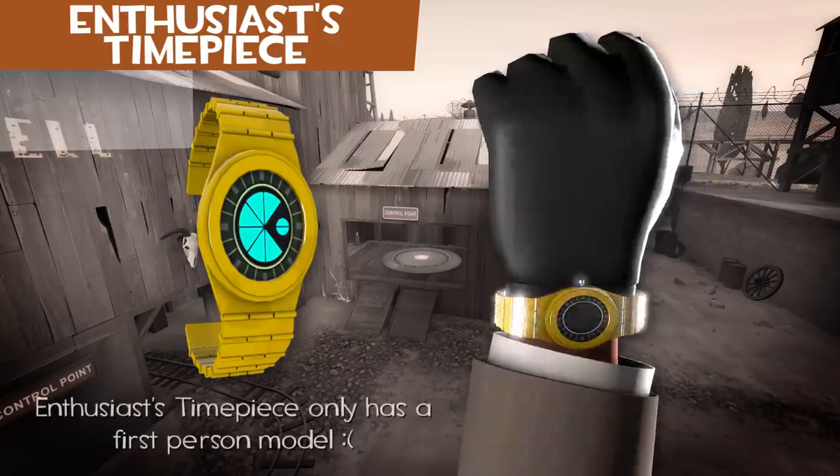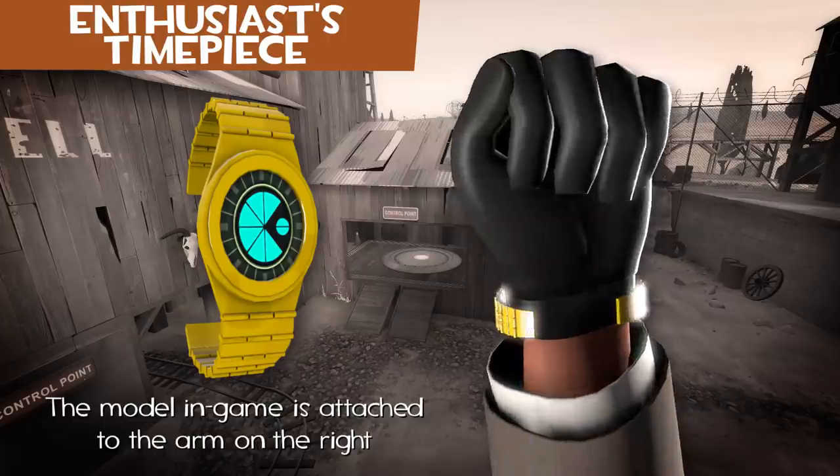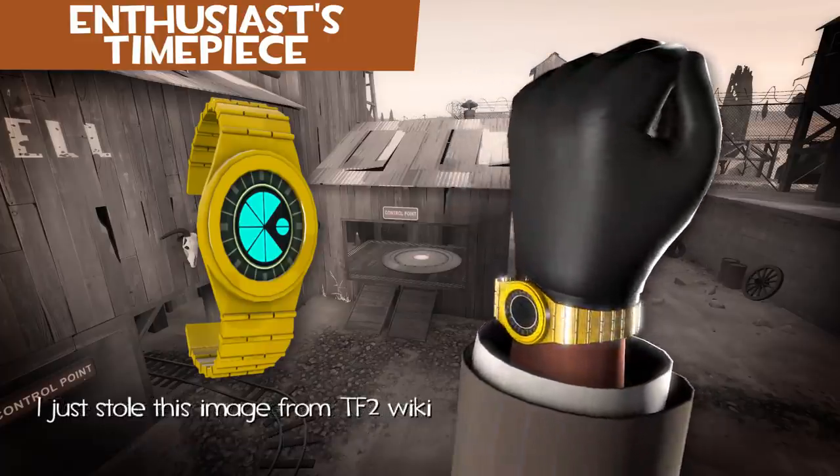The Enthusiast's Timepiece is a promo item from the game Poker Night at the Inventory. It's obtained by beating Tycho when he brings out the item instead of cash.